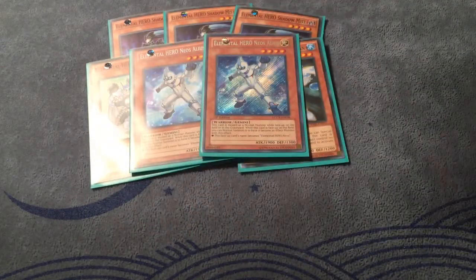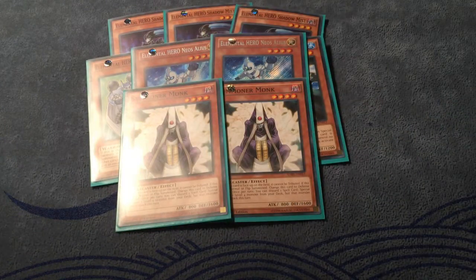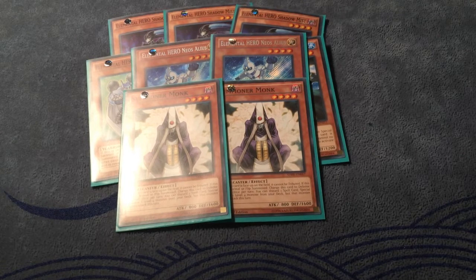Continuing on, two Stratos — another card that in combination with Shadow Mist is just extremely powerful. Especially using Shadow Mist to get that plus off the search is just awesome, and makes setting up your plays for your Dark Law or your other OTKs that much easier.